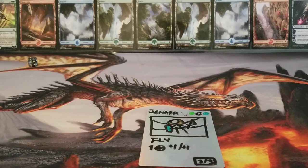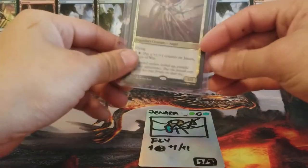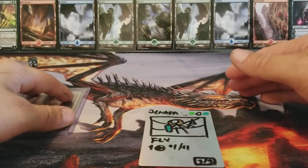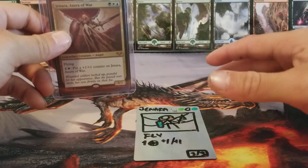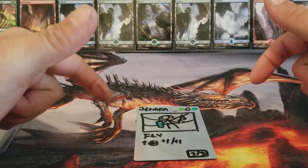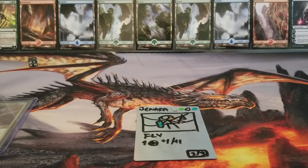I believe that should cover everything as far as how to get into Commander and start building decks and having fun. Remember: it's a 100-card deck, your commander counts as one of those cards so it's really a 99-card deck. I always recommend sleeving your commander in a different color sleeve than the rest of your deck, or throwing it in a top loader, to help prevent mixing your commander into your deck and spending forever trying to find it. Remember: 100-card deck, no cards allowed to repeat other than basic lands, and you are limited to whatever color identity your commander has. Other than that guys, IRScoop out.